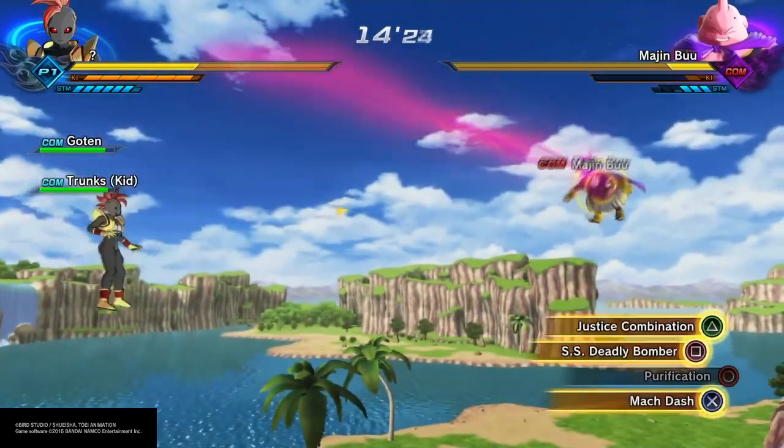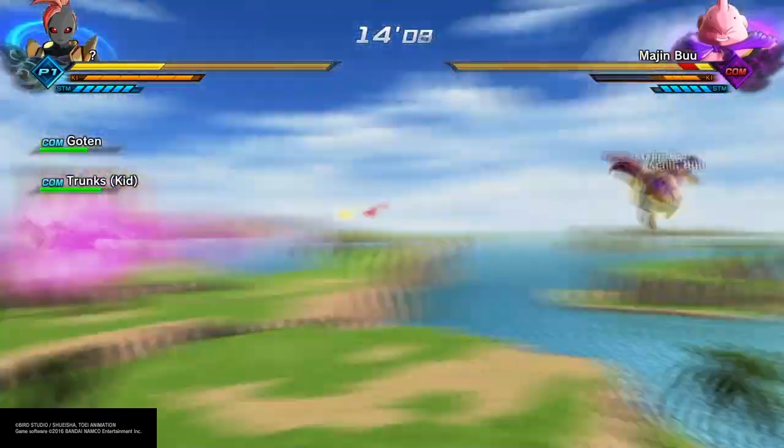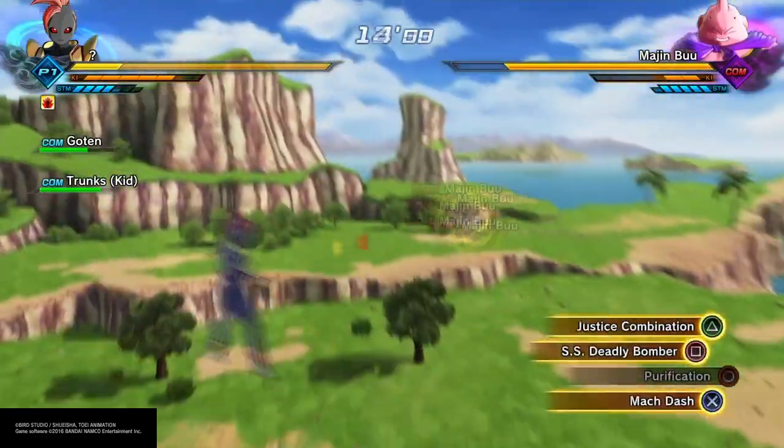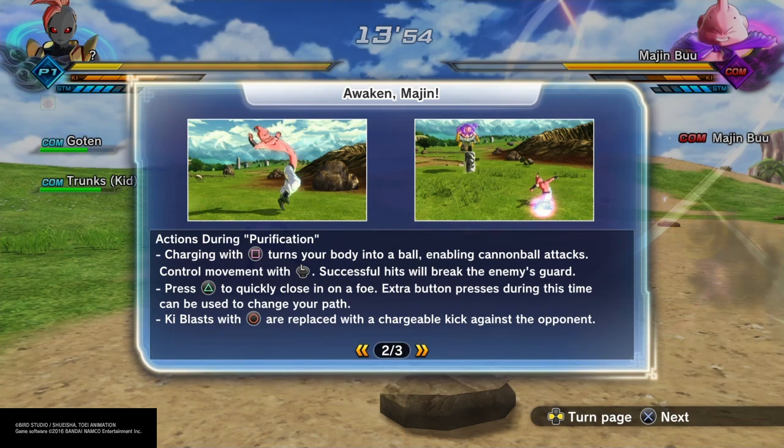Once you get him to a certain point, they're going to tell you to defeat them with Purification — so at this point you can now use it, whereas up until now you couldn't. Pay attention to what this says. I'm going to show it on screen briefly so you can take a look at it, but when you unlock this yourself, pay attention to what it says, because your whole character pretty much changes and you want to know what these things are.